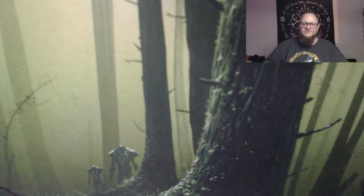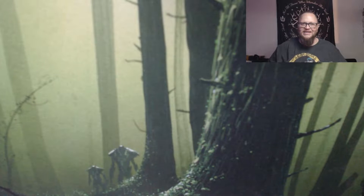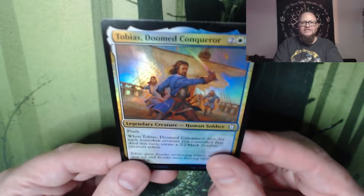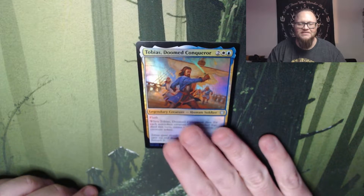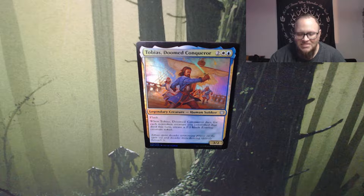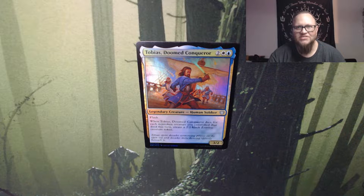Oh, you're not going to — you're going to give me trouble. You were doing so good. Come on, camera. All the way up until I start opening the box. Let's pull it down here. Still need to work on the lighting a little bit. Tobias, Doomed Conqueror is my box topper.